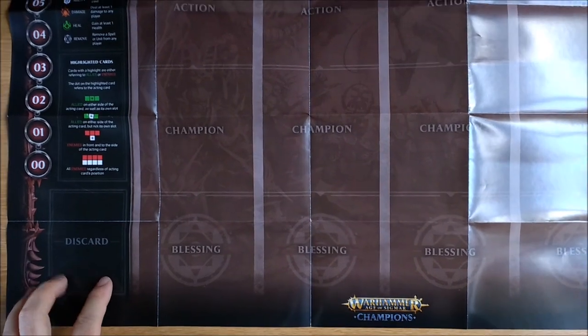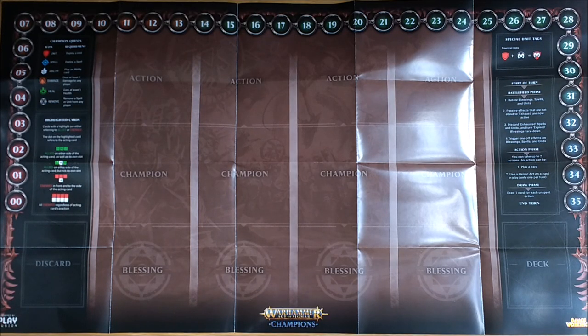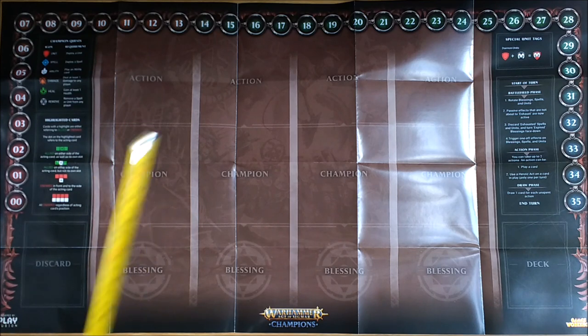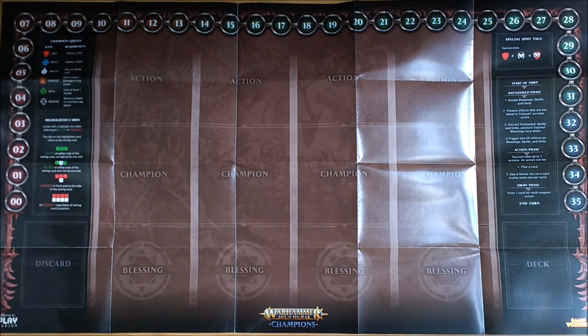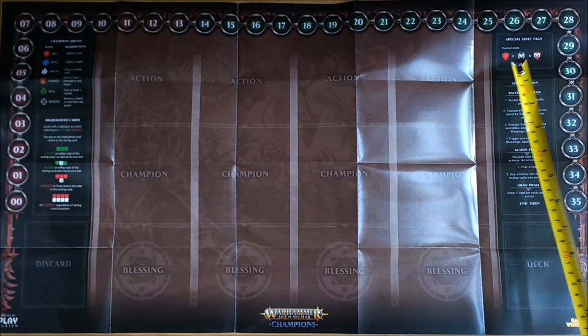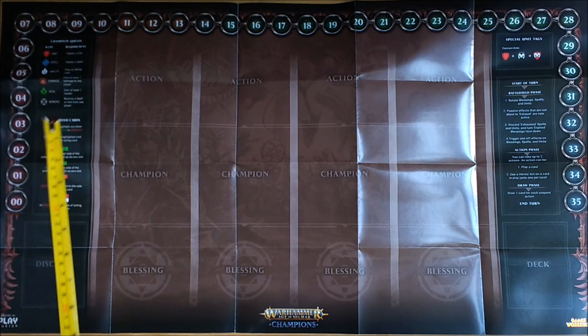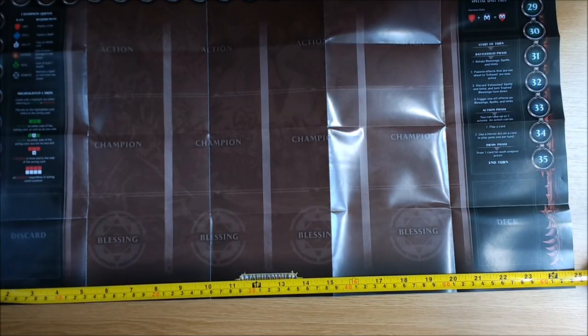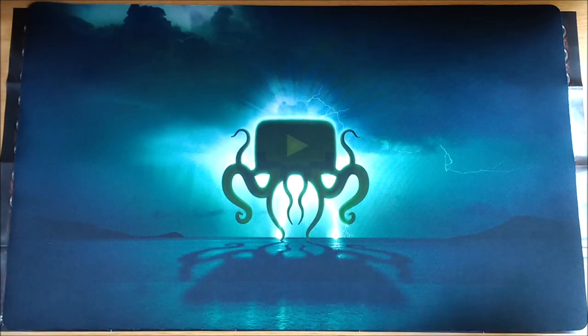You get a single rule sheet, full colour on the front and black and white on the rear, which is the same sheet available for download on the Warhammer Champions website. You also get a large sheet which is blank on one side for doing your own Warhammer fan art, and on the other side is a lovely full colour playmat. Each playmat is customised to its particular faction. You've got the playing area with four lanes and three rows, a life tracker around the outside, and space for your deck and discard. There are four rules summaries covering highlighting mechanics, champion quest icons, turn phase summary, and special unit iconography. The mat measures almost 14 inches by 25 inches, which is slightly wider than a standard playmat.